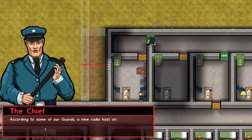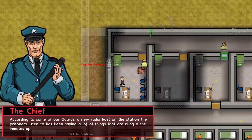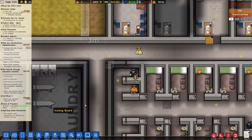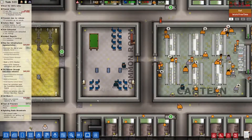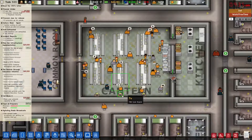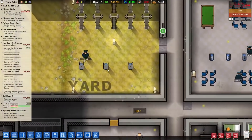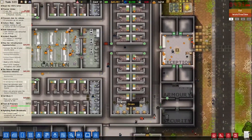Chief's calling. According to some of our guards, a new radio host on the station the prisoners listened to has been saying a lot of things that are riling up the inmates. It might be worth removing the radios for the time being unless they start to take what he's saying seriously. So the current radio broadcasts are getting our inmates riled up — we need to take away the radios. I'm not sure exactly how many we have. TV — where do we have the radios at? Those are phone booths.